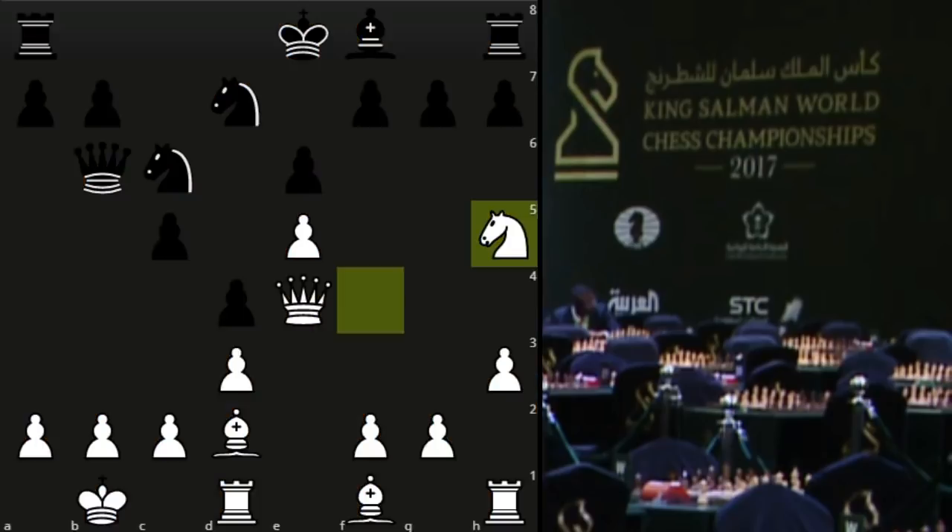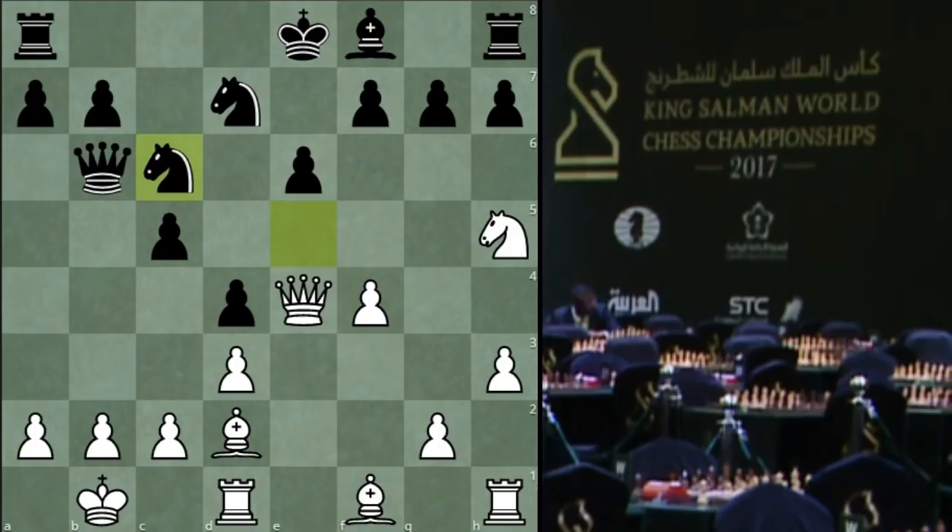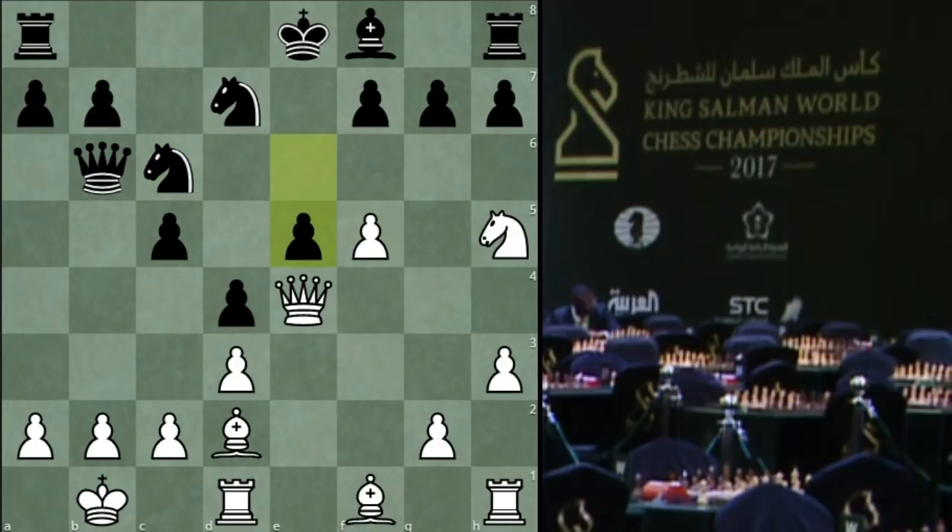Esipenko didn't take the pawn. If he had taken — say with his knight — then knight would play f4, knight jumps back, and then something like f5. After putting the bishop on the wrong diagonal, the knight would have a very strong presence on the light squares, could blockade on e4 with a strong light-square bishop post. Such sacrifices are known in the King's Indian defense. But Esipenko didn't take this pawn.